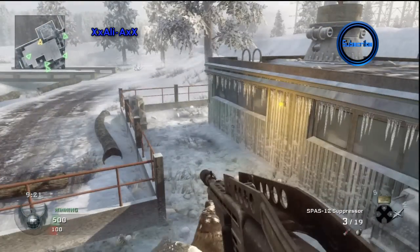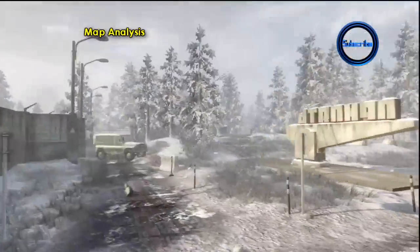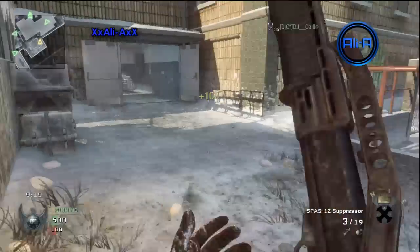This building gives a nice view across many of the spawns, and if you manage to hold it down for the whole match you're definitely going to do well. As you can see, the enemy team is spawning outside — this is a hugely open area, and if you get a chopper gunner when they start spawning out here you're going to be getting a lot of kills.